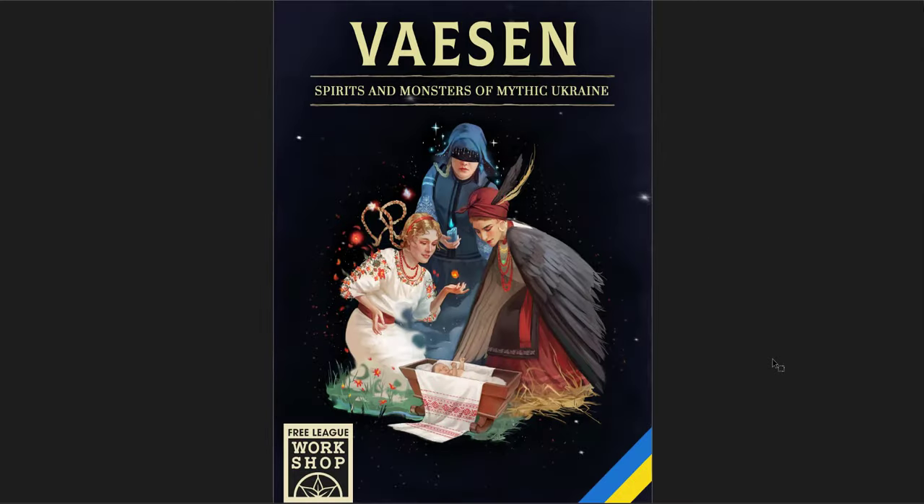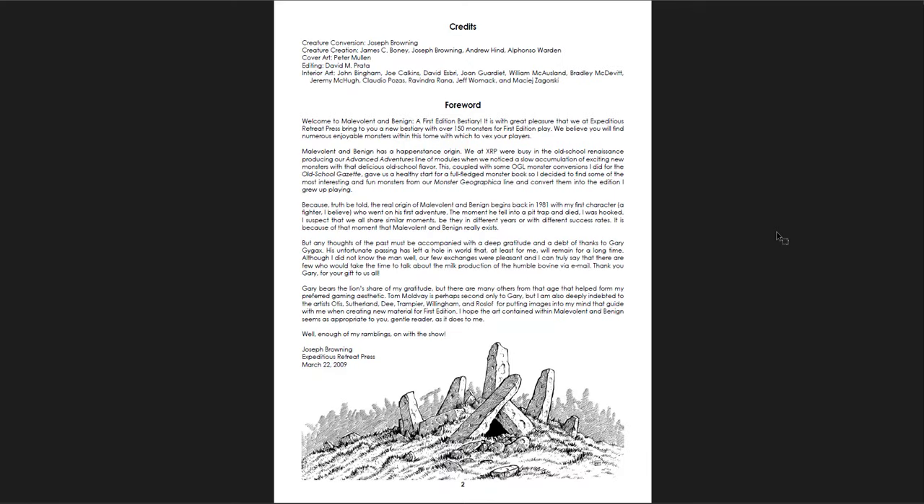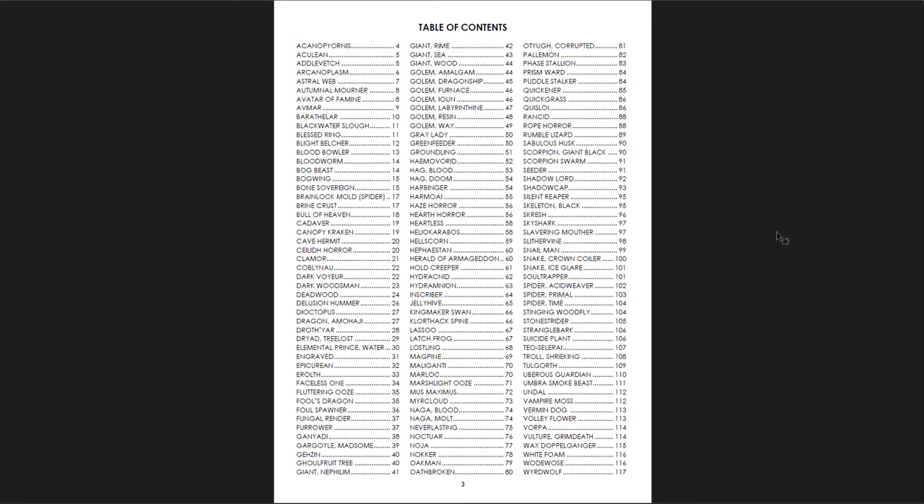So there we have Vessin, Spirits and Monsters of Mythic Ukraine. The last one I wanted to cover is Malevolent and Benign, a first edition bestiary, Volume 1. This is 130 pages — just about 129. The art in this book is great, the monsters in this book are solid. These are all old school, but the paragraphs on them — and it is more traditional in its presentation — contain a lot of great information. The artists in this book are great — Peter Mullen, for one. We've got a great foreword with credits at the front, and the table of contents with a whole bunch of creatures. Some of these are things you'll see elsewhere, and some are entirely new.